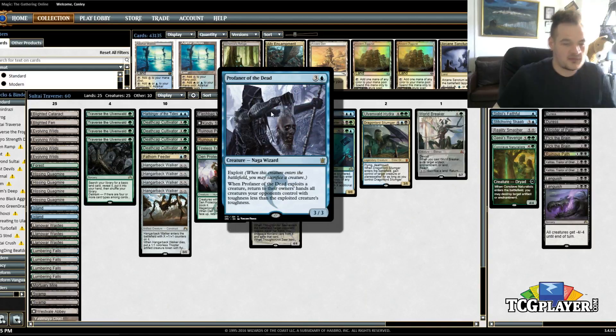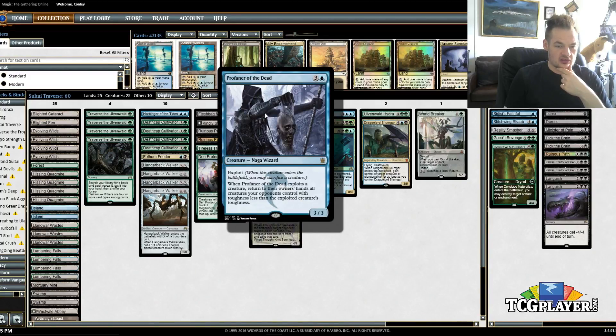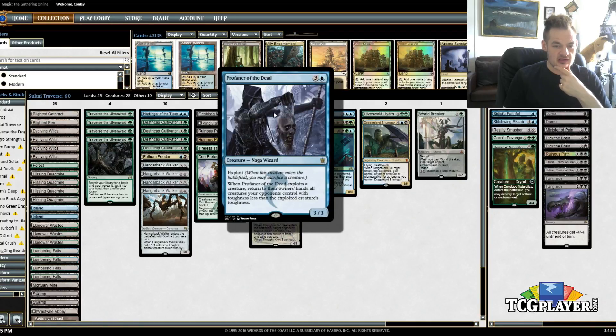Four Kiora. One Profaner of the Dead — this is one I'm pretty excited by; just the art alone looks straight out of a video game. Mostly in here to deal with token decks and aggressive decks. The idea being you tutor this up and go sacrifice your Hangarback Walker — or you can sacrifice it itself, obviously — but anything with a reasonable amount of toughness. You bounce all your opponent's creatures, reset them, buy yourself a bunch of time, and kill all the tokens. That's a pretty strong ability, especially with all the different token strategies running around.